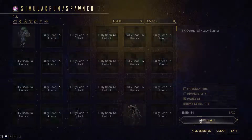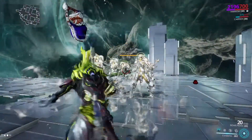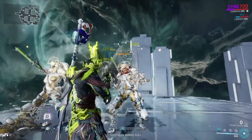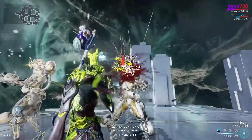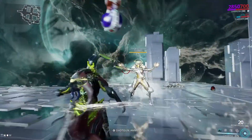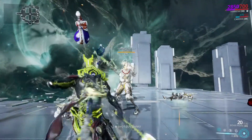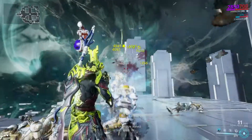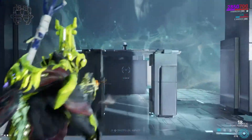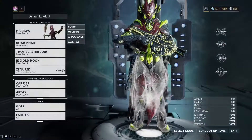So, let's recruit Harrow to show the true power of this. I don't have Volt Prime, or I would use him. Look at that — that is insane amounts of power. That is plenty of power for everything in Warframe, absolutely everything. Now, you notice their health bar was going red — it's because it strips all their armor away. But as you can see, the spread on this thing is not great.